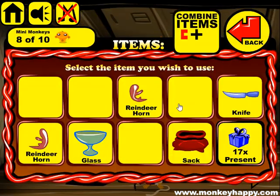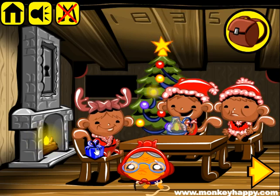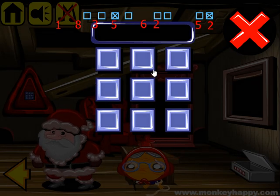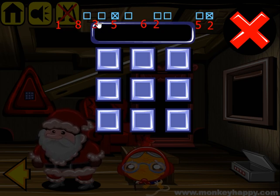Now we can combine the reindeer horns and give them to the second monkey. Then we have one more lock to open. Here we can see the same matches, and some cells are crossed so we don't need to use them. The sequence starts with 1, 8, and 3 is removed.